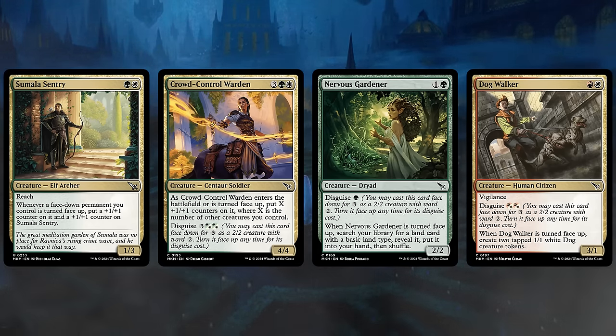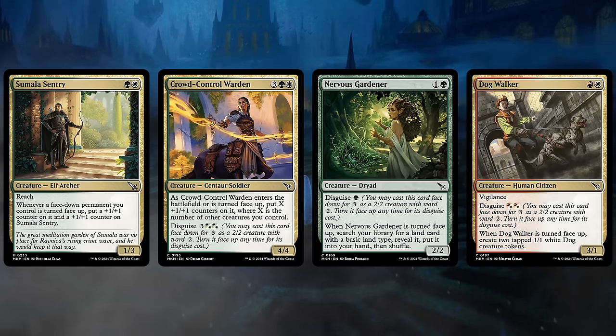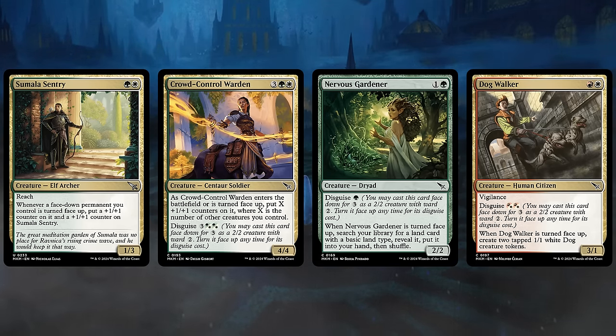Dog Walker also fits within this archetype even if we don't have red mana to cast it, since we can simply Disguise it for 3 colorless and then turn it face up with the Red-White hybrid cost. We just need two plains to get all the value and create those extra 1-1 tokens. There's a whole cycle of these hybrid multicolored cards that have Disguise, so be on the lookout to potentially play these even if you're not playing those main colors.